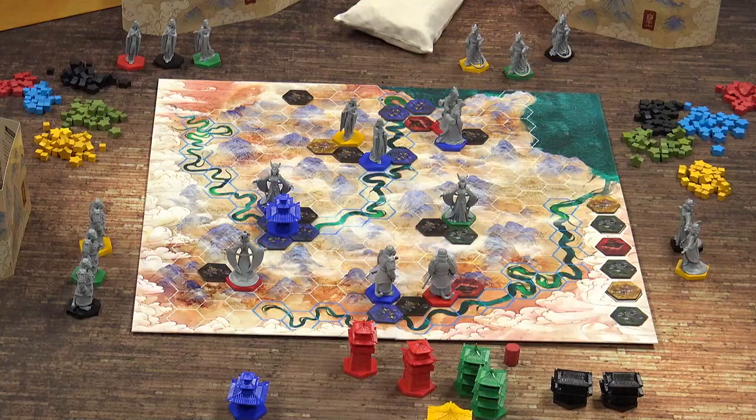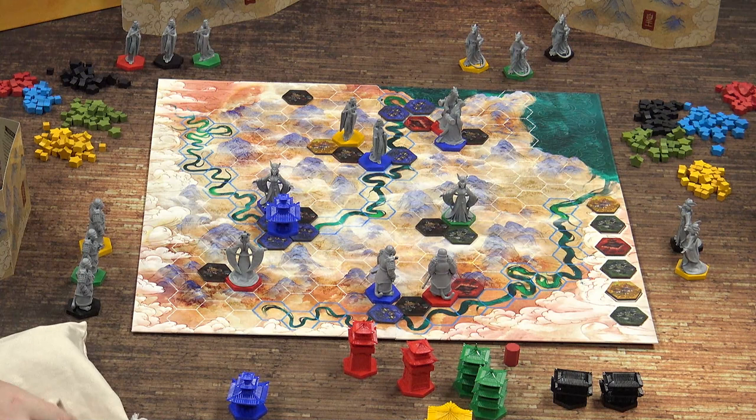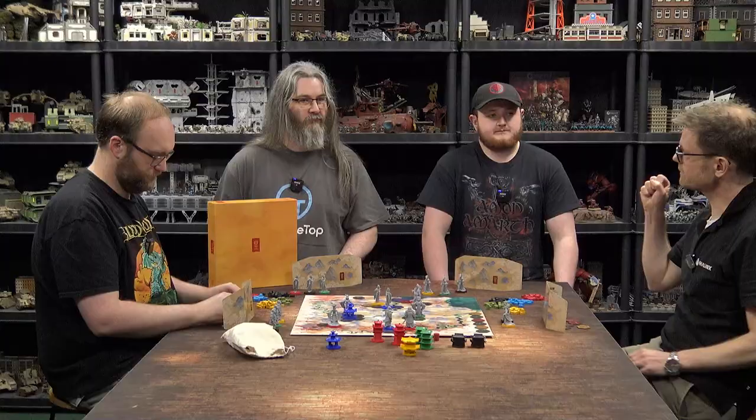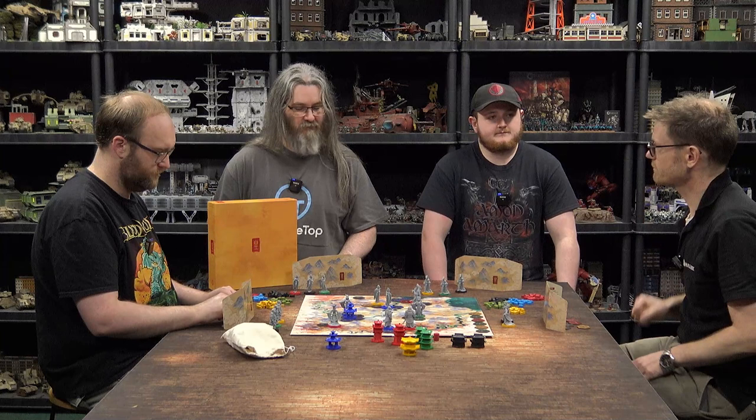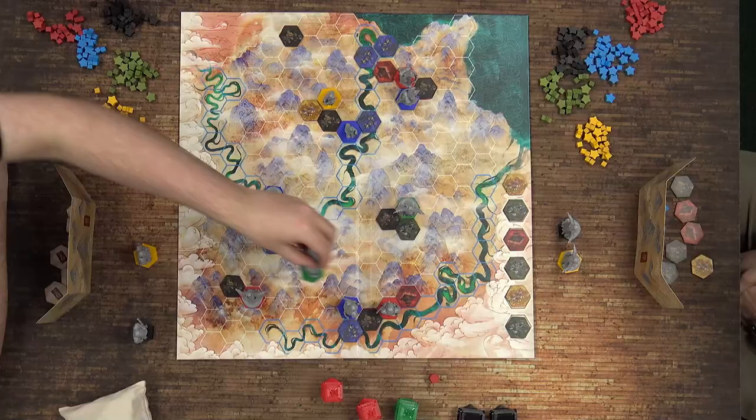One action you can also do is discard any number of tiles from behind your shield to refresh. If you're sitting with a bad draw and you don't think you're going to do anything with them. And it's also a way to accelerate the end of the game, because the game ends when no one can draw from the bag anymore.